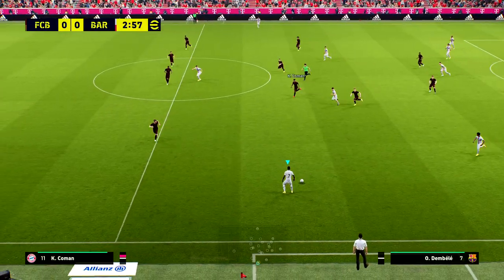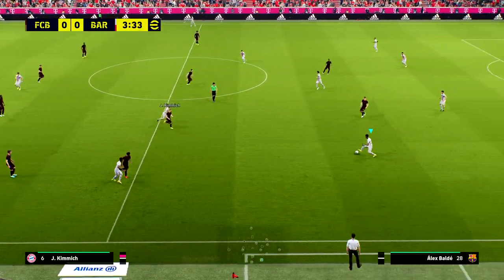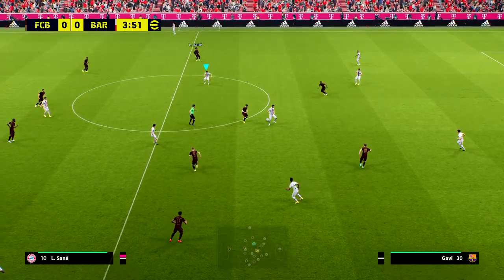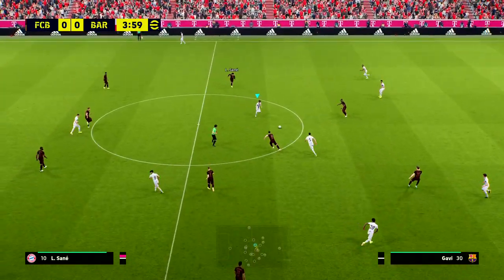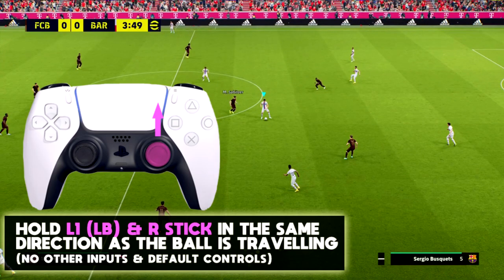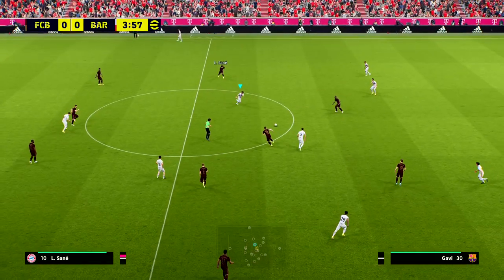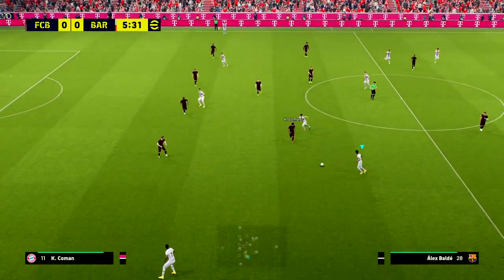The second one is the true feint, which is slightly different. I get the ball here with Sergio Busquets but I'm letting it through his legs and taking control of Gavi — without having to player switch, pass, or do anything else. To do this one it's the same directional input on the R stick, except that you're holding L1 to relinquish control and get control of another player.